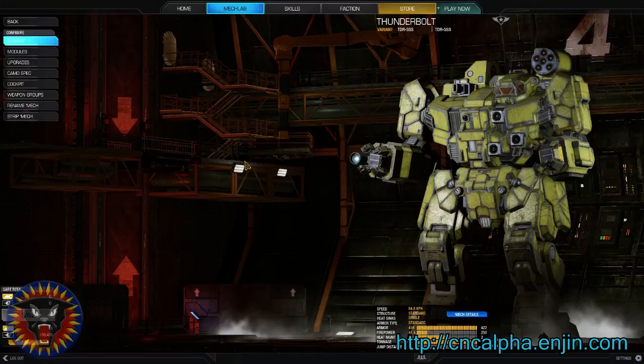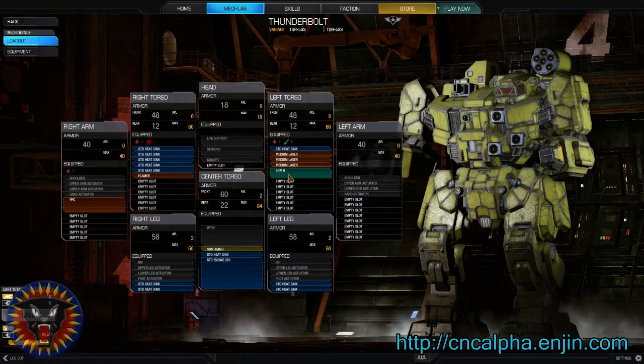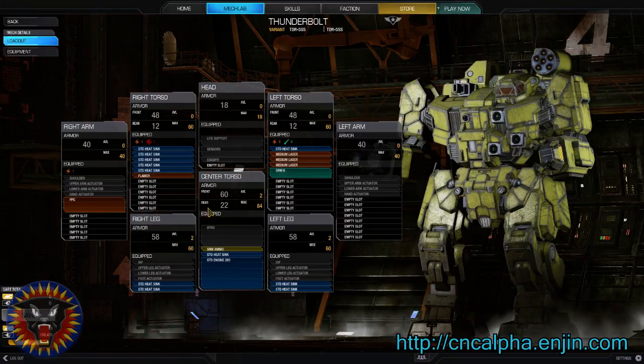Beyond that, we can look at some of the equipment this thing has — we can probably sell this stuff. The Thunderbolt 5S, the one we're using, has the medium pulse laser buffs, so we're probably going to be trading in all this equipment for medium pulse lasers as soon as we get those double heatsinks.